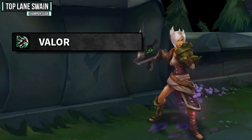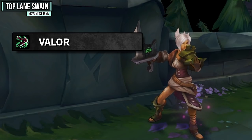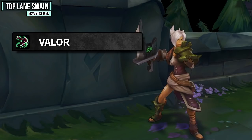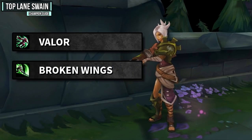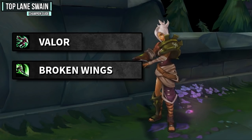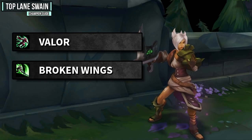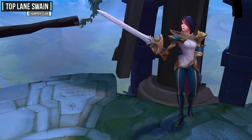Next is Riven. The first reason she's hard is the shield from her Valor — whenever you put a damage-over-time ability on her she can activate this shield and take no damage at all. This also gives her mobility, but she gets even more from Broken Wings, which adds a ton of damage and mobility. When you add in her W stun and her ultimate, you're going to die. Again, build a nice health pool and Zhonya's, and use your W ability defensively.